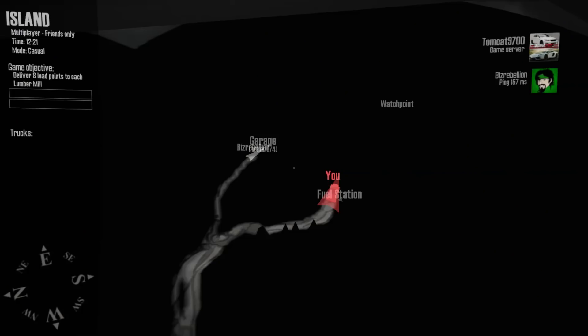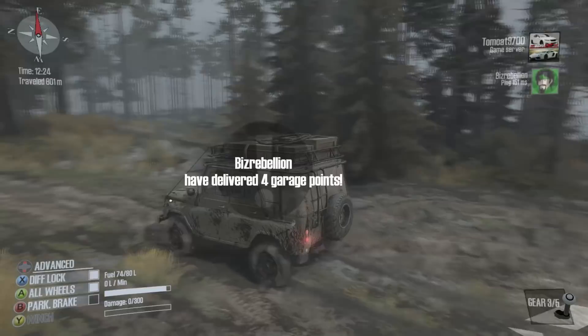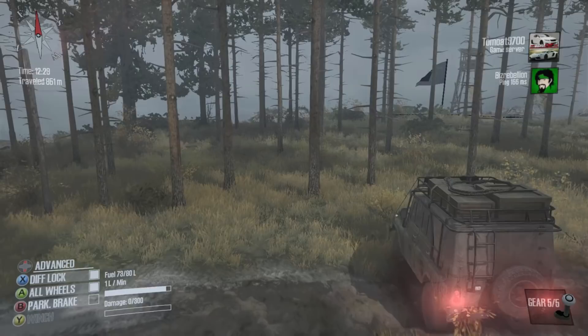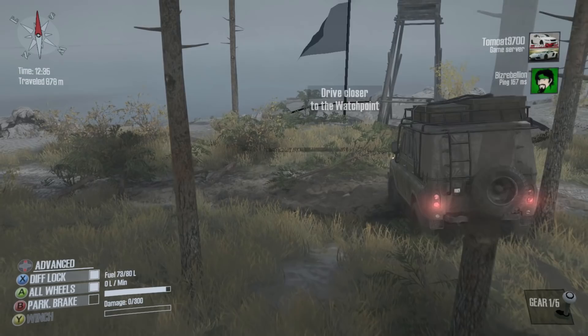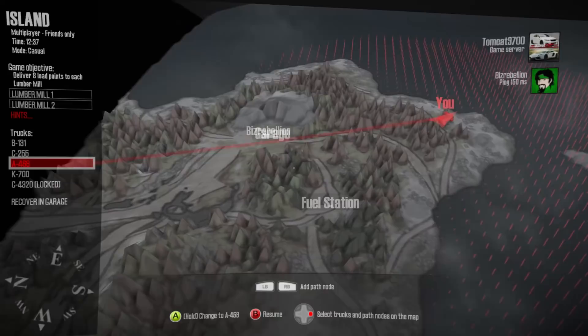I think I'm going the right way. Got the island settler achievement there. I found the watch point — I'm just going to get out here and go ahead and grab it. Then we'll have access to a lot more of the map and we can start with our deliveries. Because I can get a logging truck too. There's a log station right next to the garage here — it's super convenient.